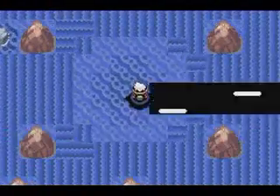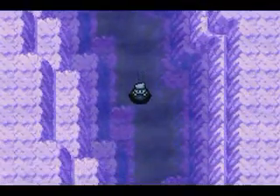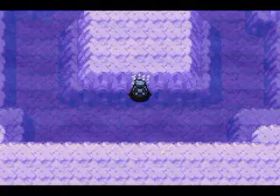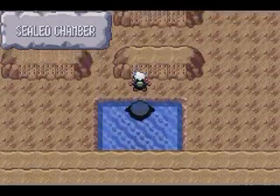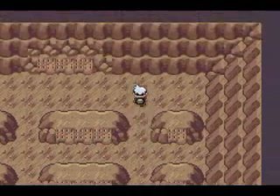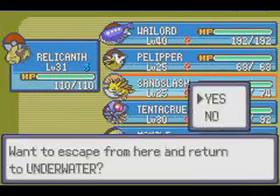Now you're going to end up here and you have to use Dive in this area. Tentacruel and Sandslash are really just HM slaves, but with the Pokemon around here at the surface you might want them a little higher. Now we get to the Braille — it says go up here. We are now in the Sealed Chamber. All of these slabs have the letters in order. What you want to do: it says dig here. So you use Dig — watch what happens.